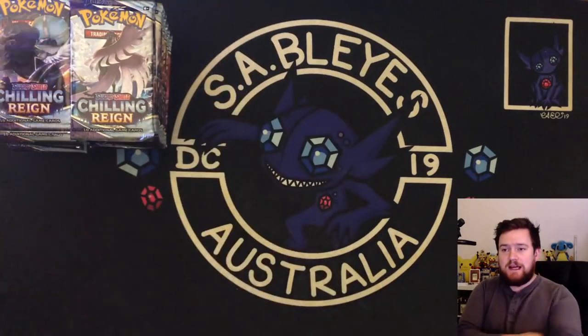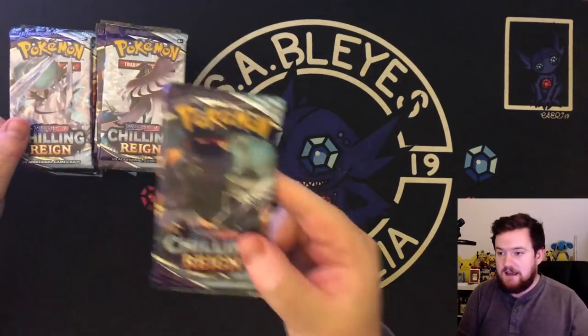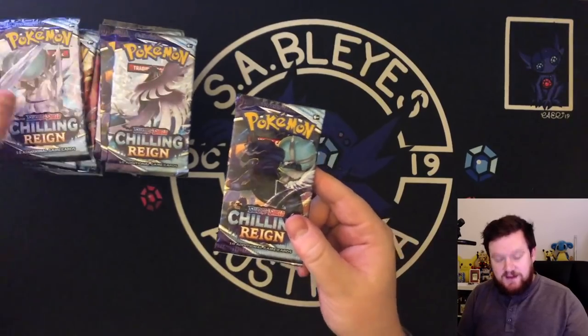So, Chilling Rain — we are looking for a couple of very nice Pokemon, particularly the one on this box art. That would be nice. One of these would be nice as well. We'll see how we go.